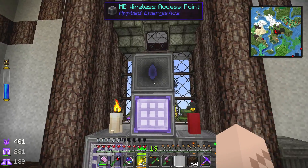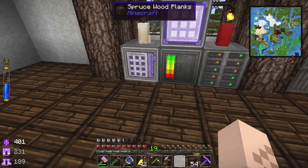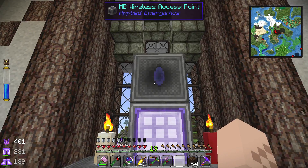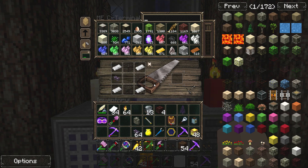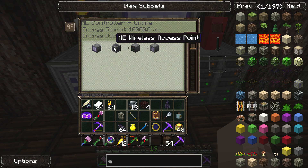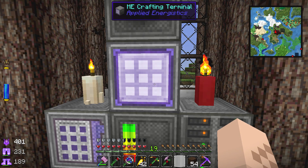This doesn't look the prettiest to me — I might try to hide it somewhere. I really liked my three-block setup and now it's got the eye of Sauron on top staring us down. Let's look at the AE controller and see what it's doing — it only takes one more AE tick, that's cool.